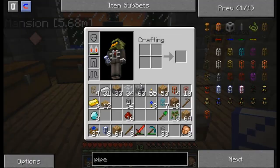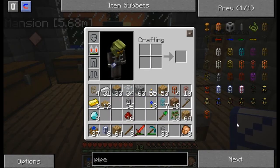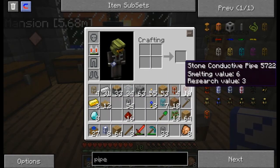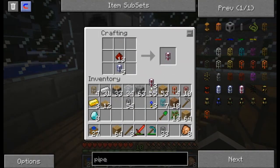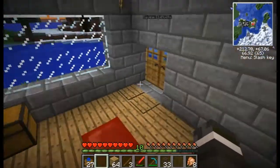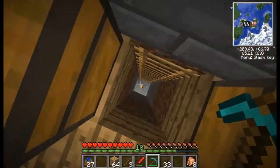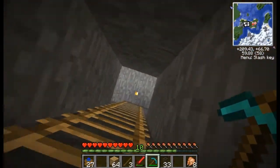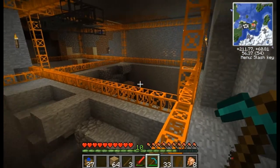Now we're gonna have these pumping into one of that — it's an item pipe. Oh, I still haven't added redstone to it — I thought I did it right. So we're gonna tinker with this, then we're gonna go downstairs into our secret laboratory. I know it's not pronounced 'laboratory' but I kind of like it.